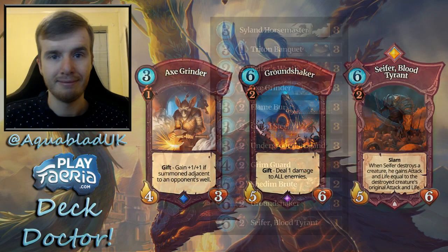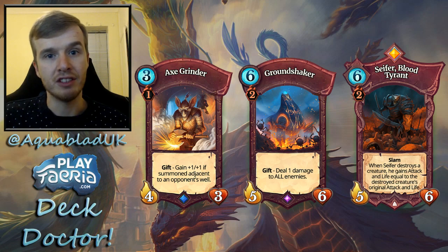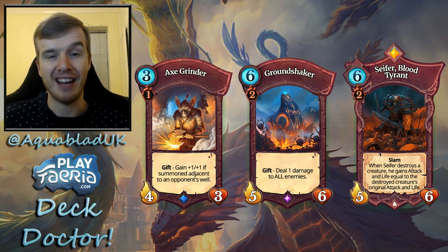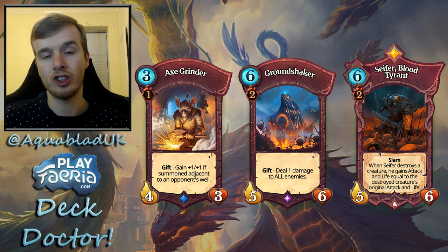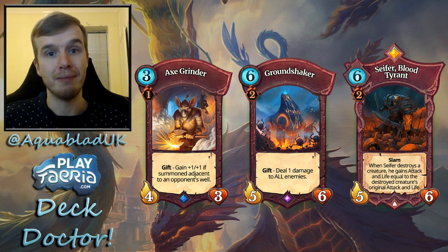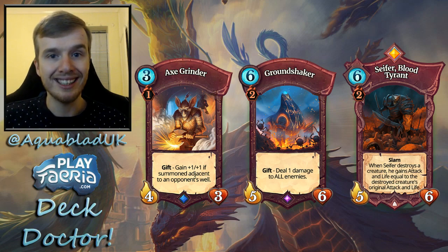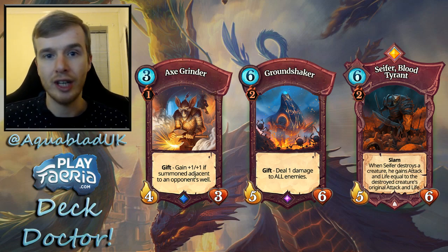Starting things off, we have your standard creatures — these are not affected by Gift of Steel, which we'll cover later. First up is Axe Grinder. Axe Grinder is very good in the metagame right now: it's a solid body for free Feria, gets its buff from aggressive mountain spots, and directly challenges Dune Drakes — the perfect opener for yellow rush players. Axe Grinder can block Dune Drake and it's a cheap Feria collector. Can't go wrong with a good old Axe Grinder.